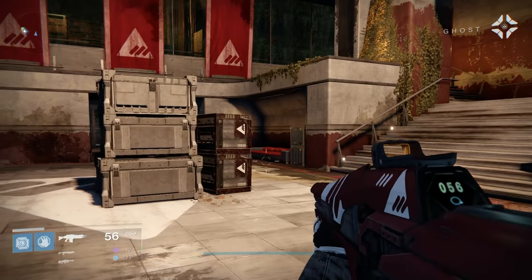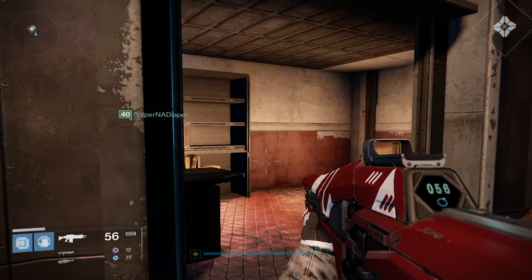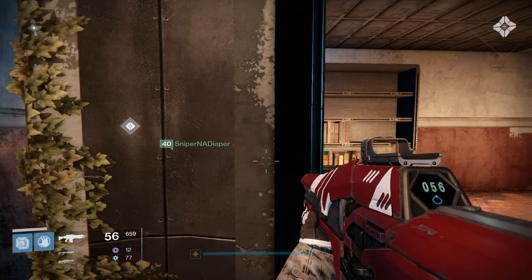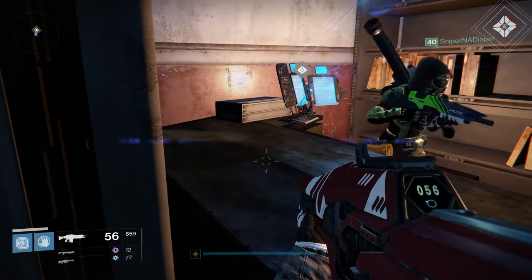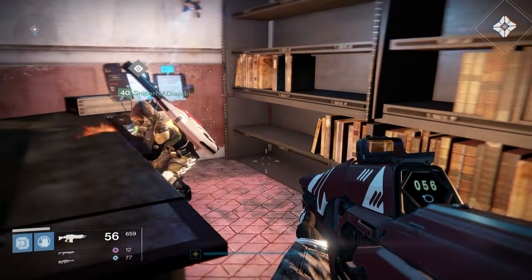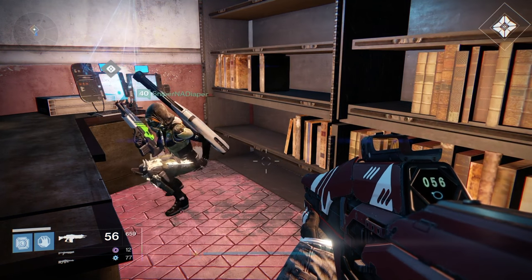Just go back to Felwinter's Peak and speak with Lord Saladin and he will send you on the rest of your journey. This is the first step after that. Once you've talked to Lord Saladin, you will come to Bannerfall — it's a slightly different version of the multiplayer map with a few extra rooms, and this is where the next story mission takes place.